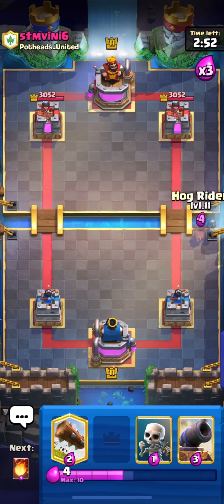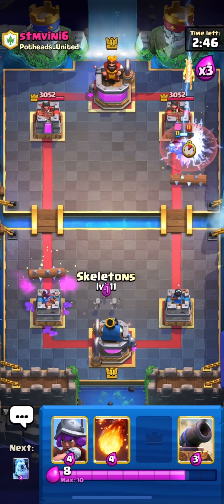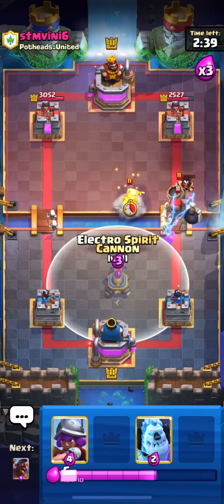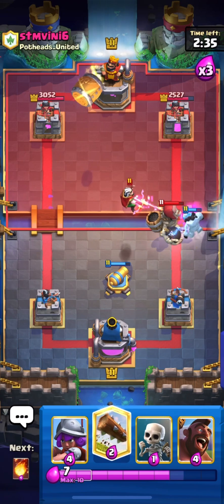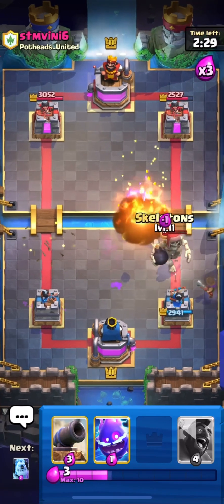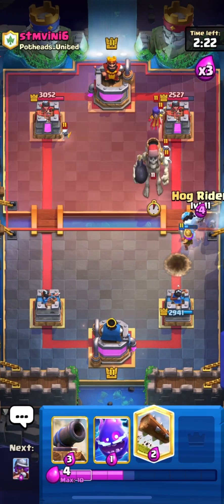We are in the next match and we have hog in our starting hand so I'm going in with it. He placed his baron — this can be a log bait. We have an electro wizard so I will fireball it and place my cannon. Electro spirit will help me take out that wizard. He also has a magic archer, so I have to fireball over here. Let's place our skeletons to stop his skeleton giant.